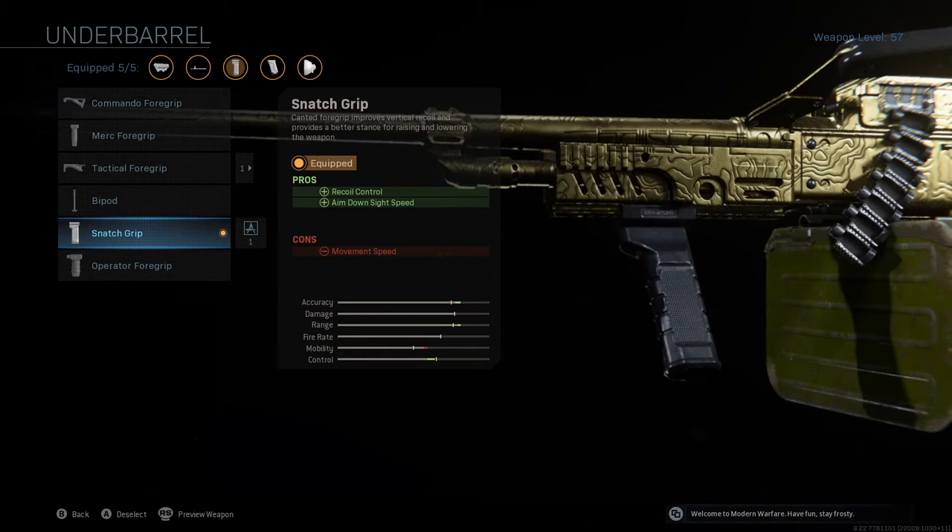The underbarrel is the snatch grip, which gives you recoil control and aim down sight speed. The canted foregrip improves vertical recoil and provides a better stance for raising and lowering the weapon, so you aim a bit faster. I think the snatch grip is a PKM exclusive because I've never seen this attachment on any other weapon in the game.